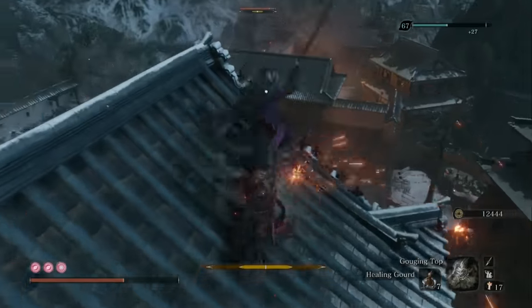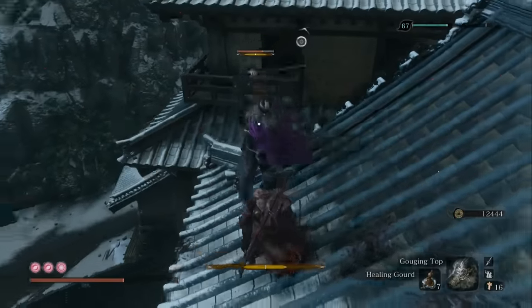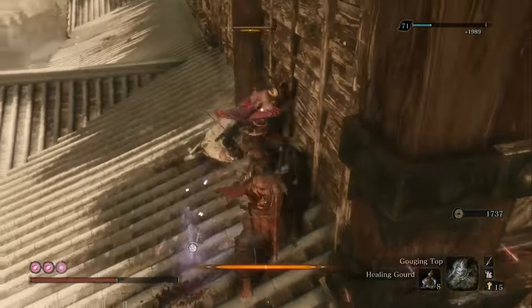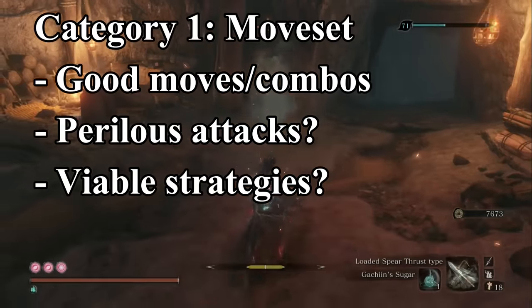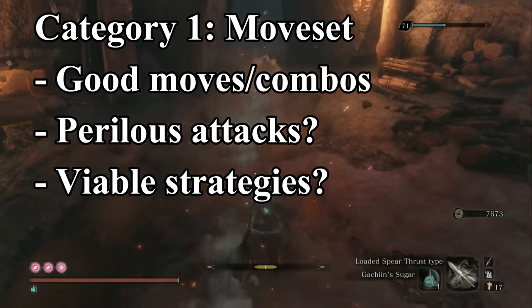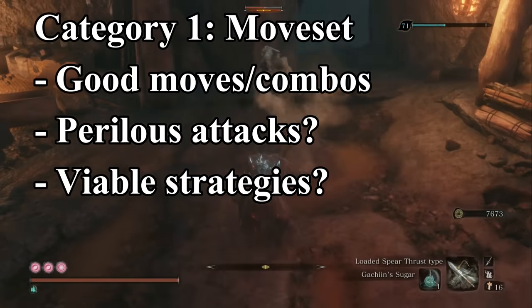So today I'll be showing some appreciation for Sekiro's enemy design. I don't want this intro to overstay its welcome, so I'll quickly go over the criteria for the ranking, as well as what does and doesn't count as an enemy. The main criteria I'll be using is, of course, the actual movesets — does the enemy have a decent variety of moves and combos? Are their attacks satisfying to deflect? Do they mix it up with any perilous attacks? Is it fun to use certain strategies against them?